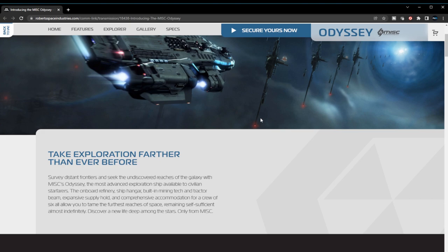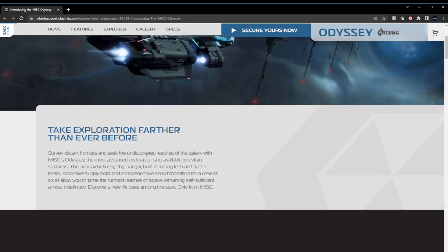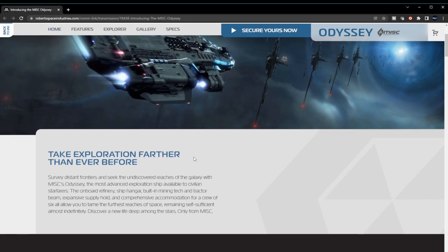Take exploration further than ever before, server distant frontiers, and seek undiscovered reaches of the galaxy with the MISC Odyssey — the most advanced exploration ship available to civilian starfarers. The onboard refinery, ship hangar, built-in mining tech and tractor beam, an expansive supply hold, and comprehensive accommodation for a crew of six allow you to tame the furthest reaches of space, remaining self-sufficient almost indefinitely. This thing has a refinery, a hangar, built-in mining tech and tractor beam!